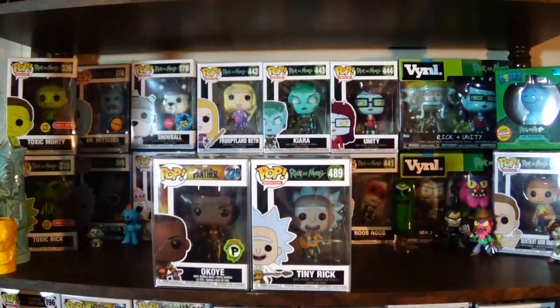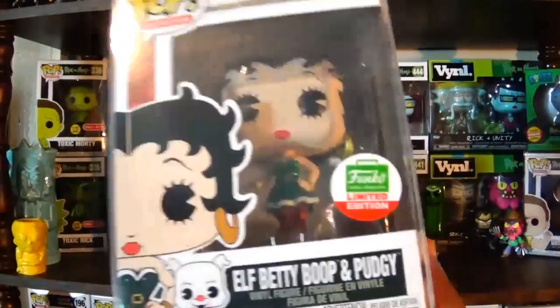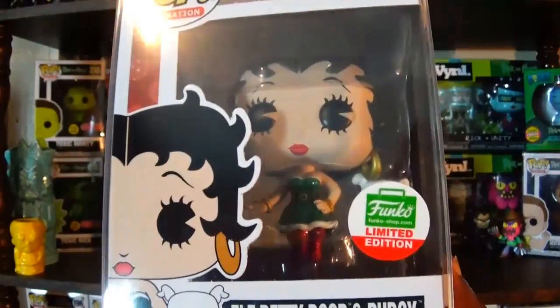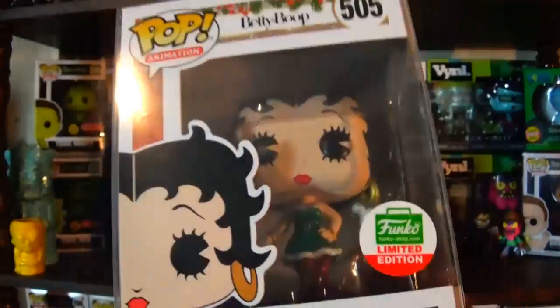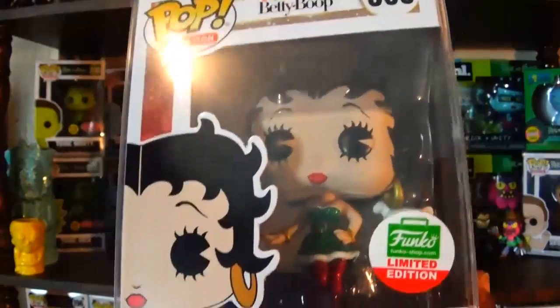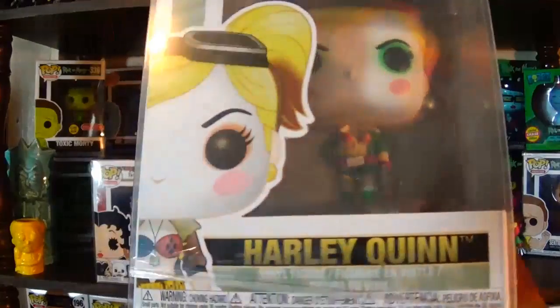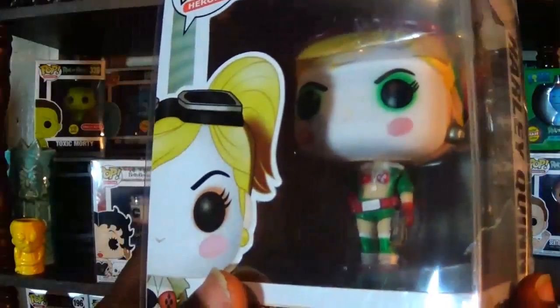Next up are two holiday-themed pops. I accidentally sent the wrong pop in my box to Australia, so she was nice enough to send it back to me. We have the elf Betty Boop with Pudgy, which was part of Funko's 12 Days of Christmas — I'm glad to finally have this one back; it's a very cool figure. We also have the holiday Harley Quinn on her bombshell design. I'll leave that one in box — if you've seen the bombshell version, you know what it looks like, just with holiday colors.